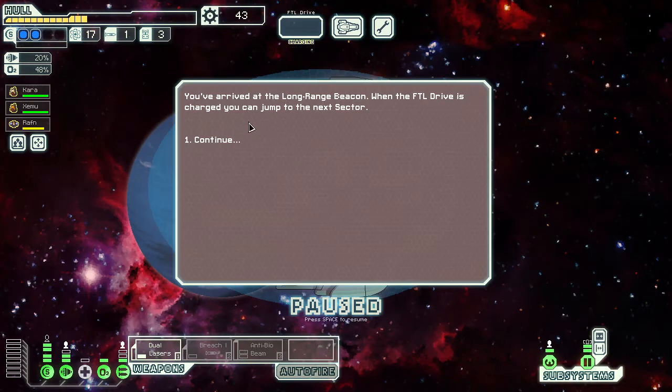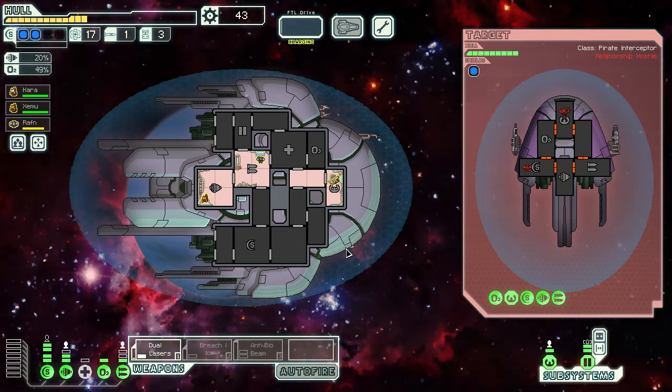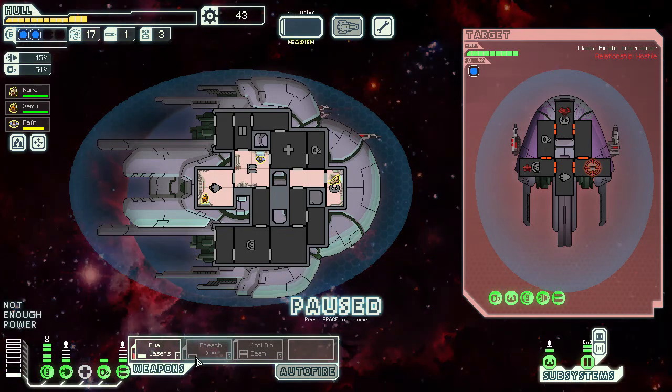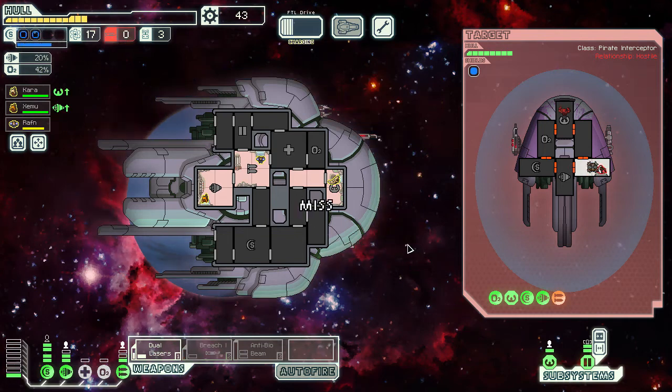Sensors have picked up a refugee ship drifting through the system. We hull them, but a pirate ship jumps into the system — it was using the refugee ship as bait. Another Burst 2 and a heavy laser, with a rock human crew member. We do have one breach bomb left — let's get it powered just in case, and turn oxygen off temporarily. We need to get lucky with our first dual lasers shot, and we do. It doesn't take down their Burst 2 though. Do we risk it all and go for the breach? I think we do.